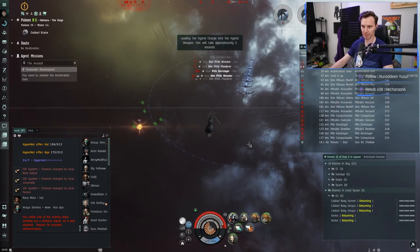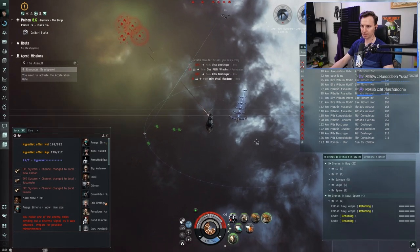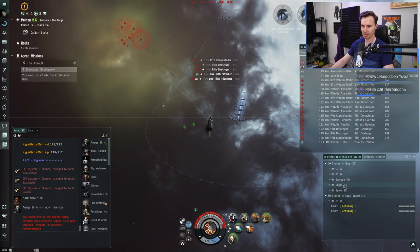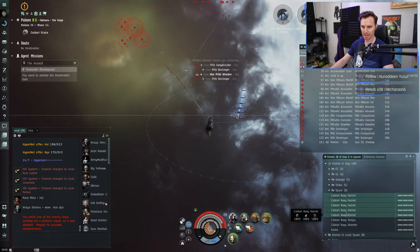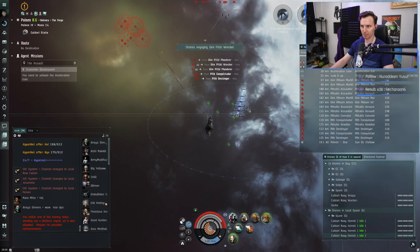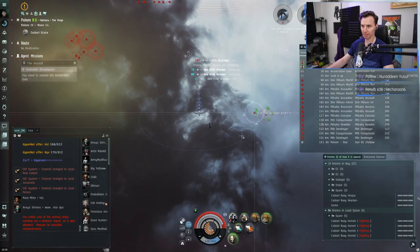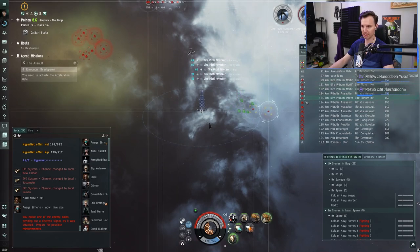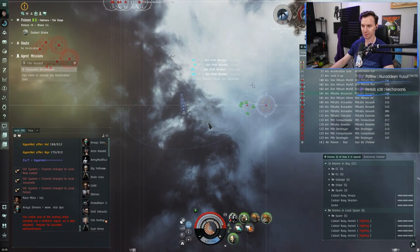We are now in a spot where everything is hitting us. There are a bunch of missile ships, and that's a problem — missiles can hit you at very far range. I'm not going to be able to use the micro jump drive here because it would put me at a range where they can still hit me. This particular level four is actually kind of annoying because I can't show off the jump drive, but our cap is going down slowly.